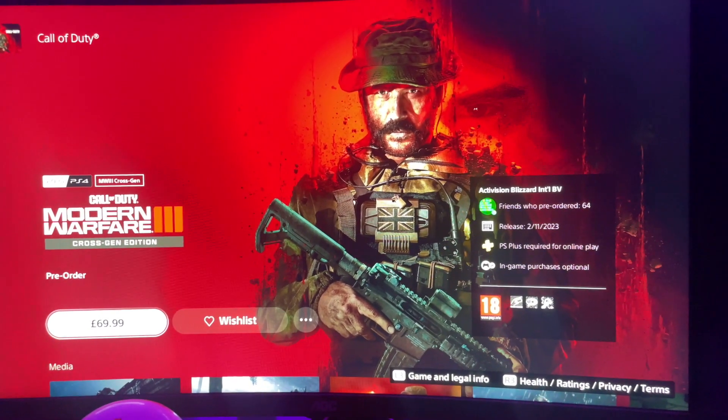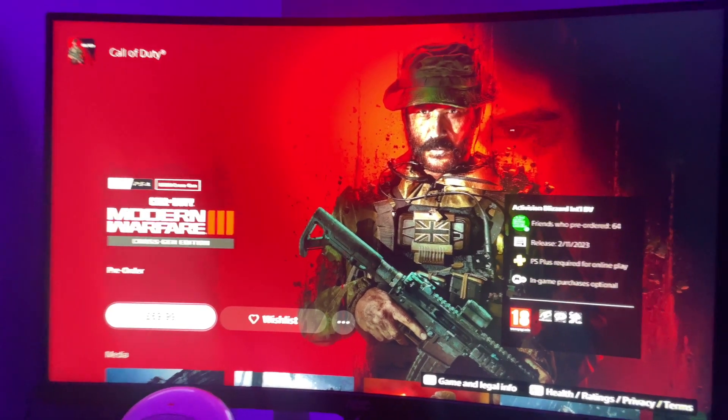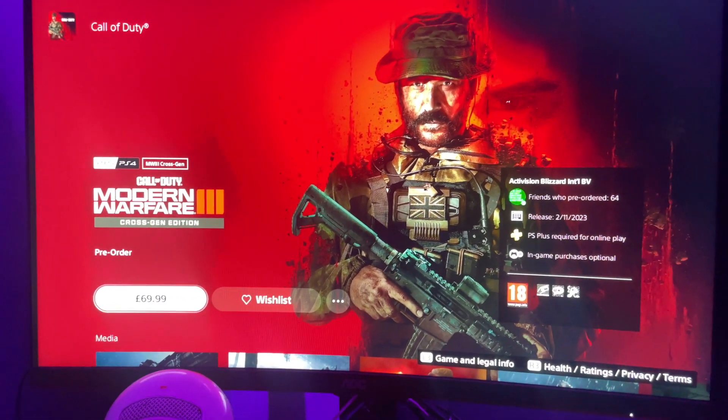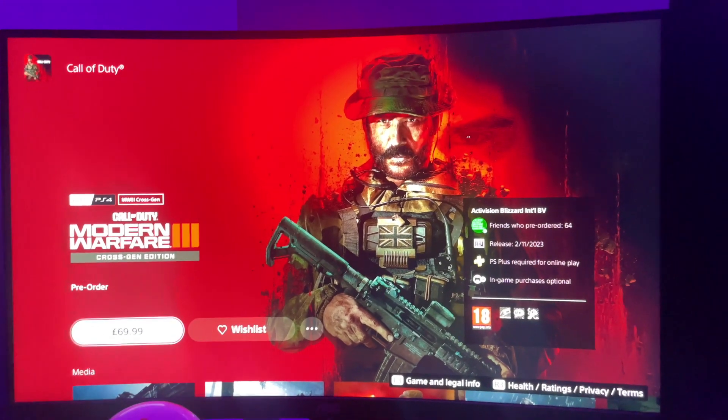There are a few different ways you can gain access to the beta. Number one, you can go into a game store — I think you pay like a fiver, they give you a beta code, and then if you like the game you can go back and get five pounds off the full game purchase when it comes out on disc.